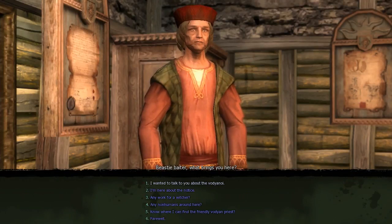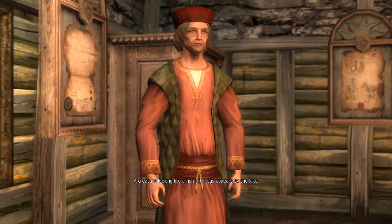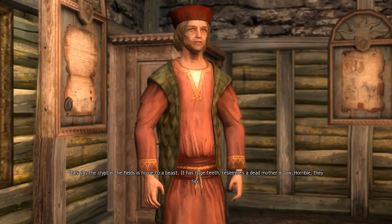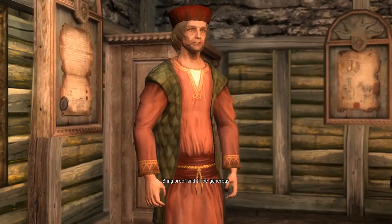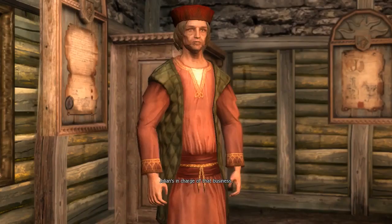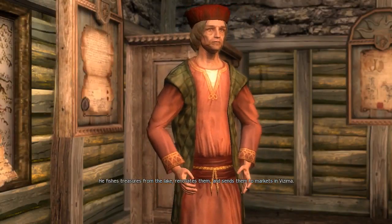About the notice — any work? That could be useful. Any work for a witcher? A creature looking like a fish with legs appears by the lake. They say the crypt in the fields is home to a beast — it has huge teeth, resembles a dead mother-in-law. Horrible, they say. Any reward for these creatures? Bring proof and I'll be generous. I wanted to talk to you about the Vardyanoi. Julian's in charge of that business — he fishes treasures from the lake, renovates them and sends them to markets in Vesiba.